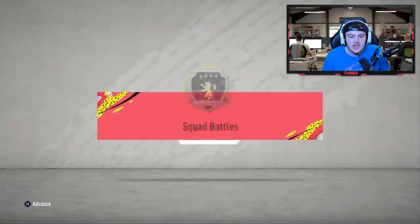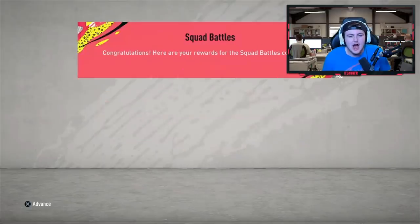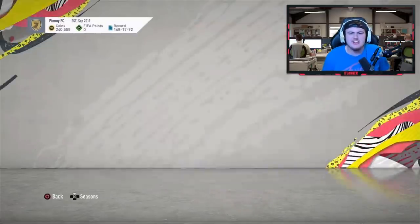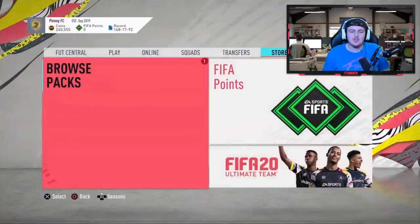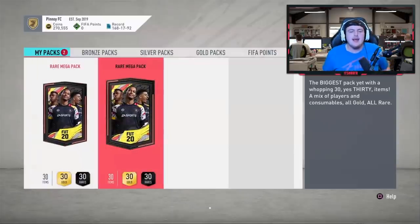Now it's time for Greg's rewards. Greg finished in Elite 1 for squad battles, which is always nice - love an Elite 1 finish. That gives us two rare mega packs and 30,000 coins. We did so many Elite 1 squad battle videos last year so we know exactly what we're getting. I've got a feeling a walkout is in one of these - that's all I'm saying.